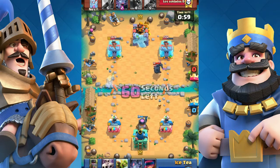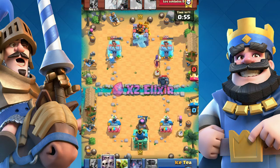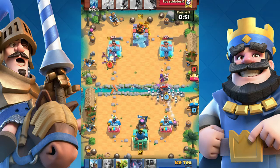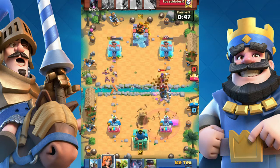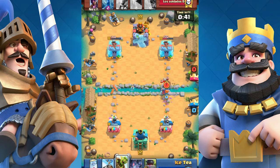Tip 2: By using swarmy or cheap cards. Swarmy cards are like Skeleton Army, Goblin Gang, and Bats. Cheap cards are Skeletons and Spirits. In this case, Skeleton Army costs 3 elixir but they can counter a Pekka pretty well, even with a Witch behind it.